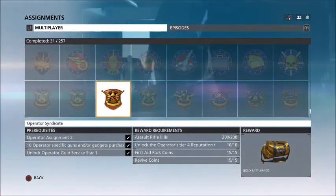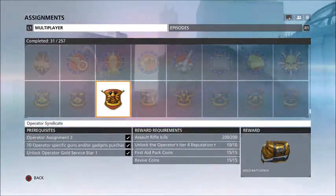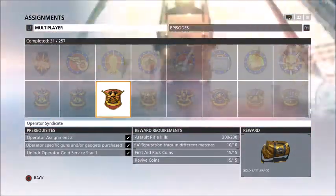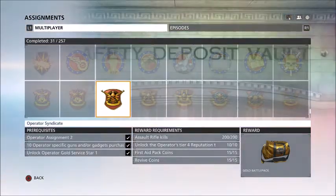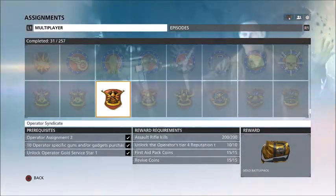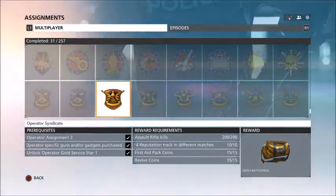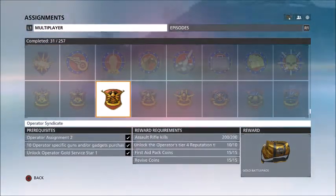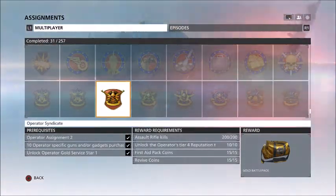But anyways, 200 Assault Rifle Kills, Unlock the Operator's Tier 4 Reputation Track. The way to do this that I found best is to go into Hotwire with one person, get in a car, be a decent driver and get the first three, and then have your friend switch to the hacker and upgrade you to the fourth. That probably took me about three minutes every time, unless somebody else got in a car and I wasn't able to. It's pretty simple if you don't make it hard on yourself.